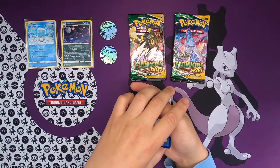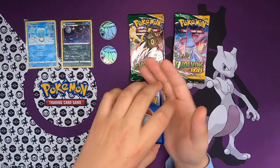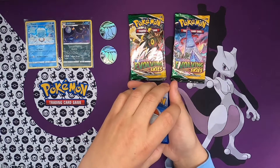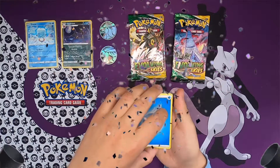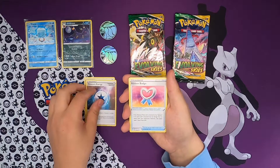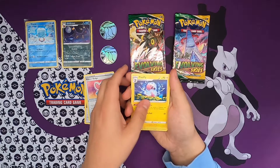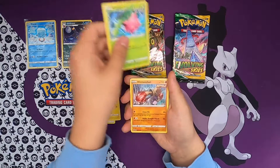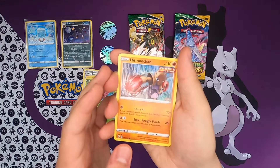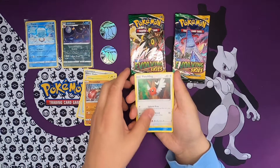We got a Water Energy. I'm from Denmark, so I got a potato in my mouth, and I'm a little bit sick as well. We got a Water Energy, a Treasure Energy, a Ribbon Badge from the Sylveon pack. We got Flaffy, Hoppip, and Hitmonchan - really enjoyed this artwork, it's very well made.